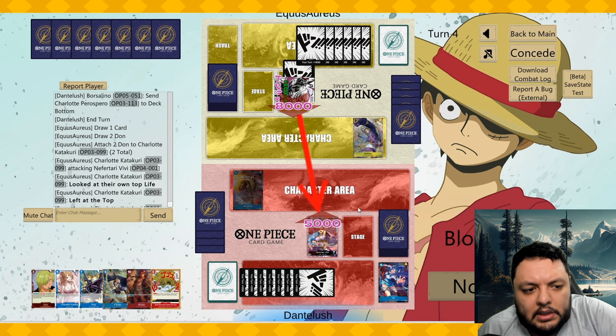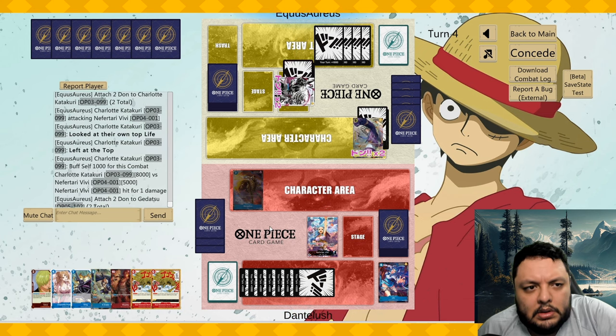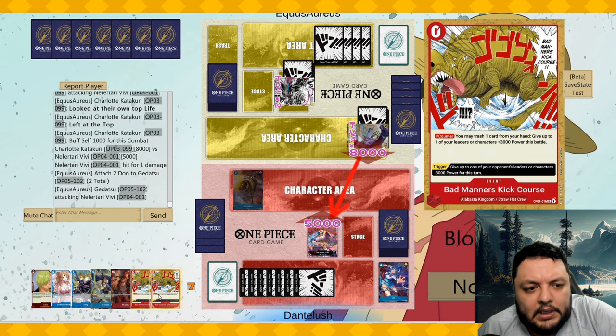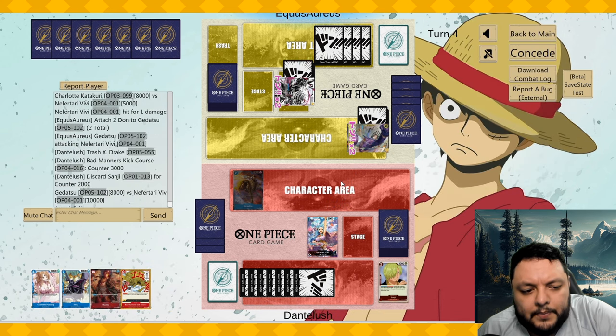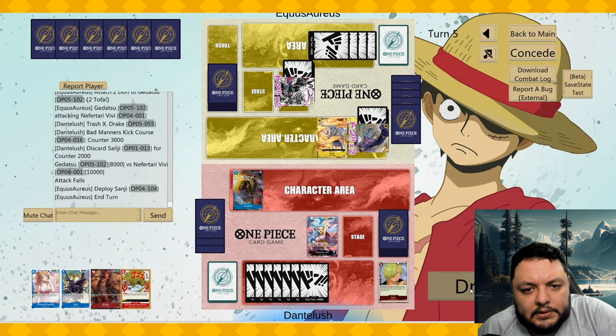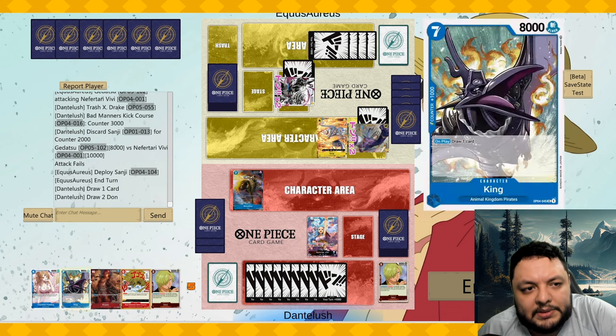Now he's on eight Don — a Karakuri could be really punishing for us, but he doesn't do that. He attacks for eight — I should probably combo that one. He plays a Sanji — it's Pudding time, but I also need cards in my hand. Probably attack with Borsalino first. It seems really rough at the moment.